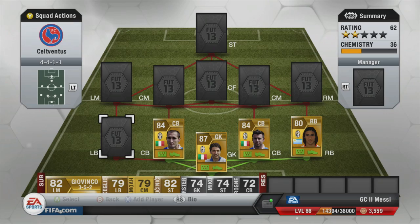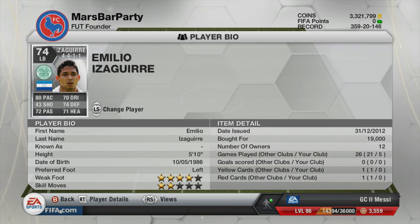At left back we have the first Celtic player, Izaguirre — I can't really pronounce his name but he's from Honduras. He cost me 19,000 coins, which is quite pricey for a left back, but he has 80 pace, 74 defending and 72 passing in his key stats, along with four-star weak foot. He's a decent left back and I believe he's their best left back on the game.